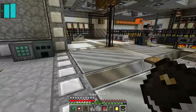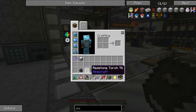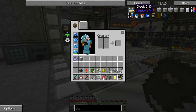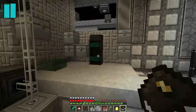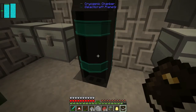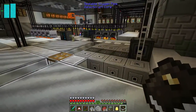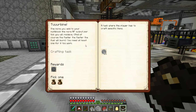I was building at night and kept getting attacked by mobs, so I made myself a cryogenic chamber which means I can sleep through the night now. We're going down the turbine route - the more you add to your multi-block, the more RF output you receive, and of course the faster the fuel burns.